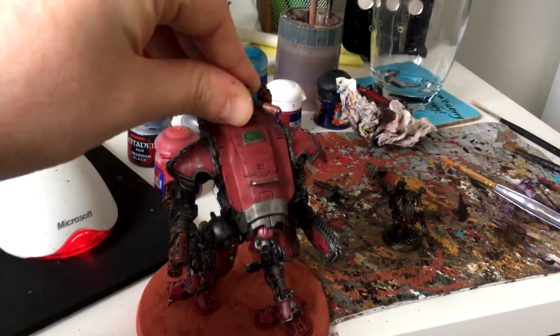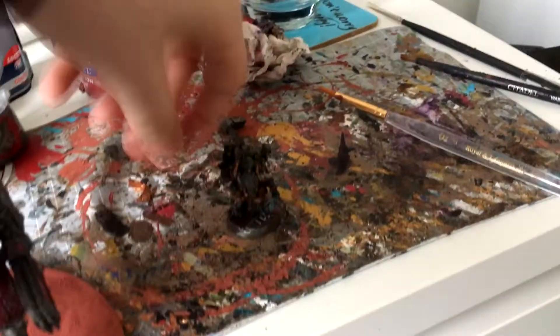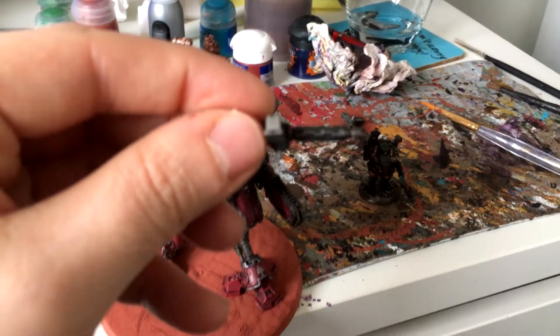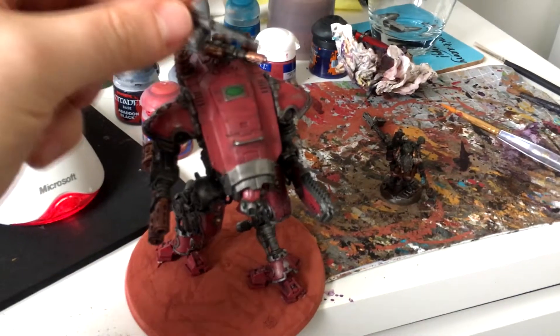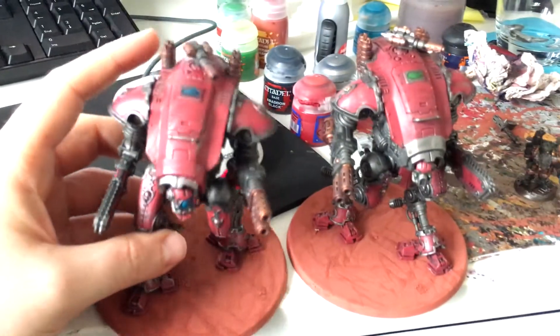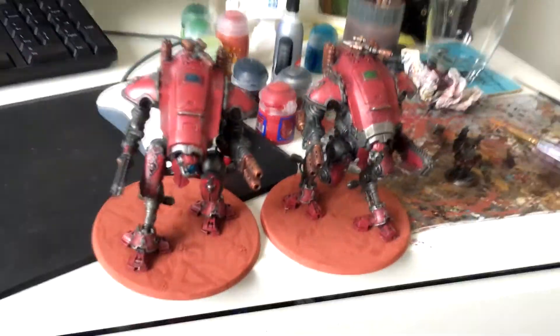Because you get the choice between the Melter Gun and the Heavy Stubber, you can effectively just swap and change — you can just take that out and pop the Heavy Stubber on. But as we're not doing the one-handed thing, there's the second one as well. So I've got two of them done — there's only two in the pack, but I'm quite happy with these guys.